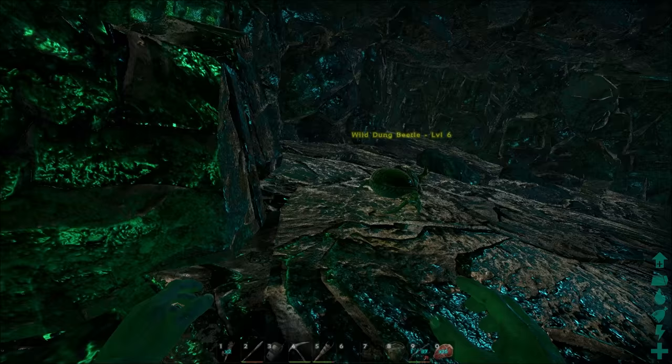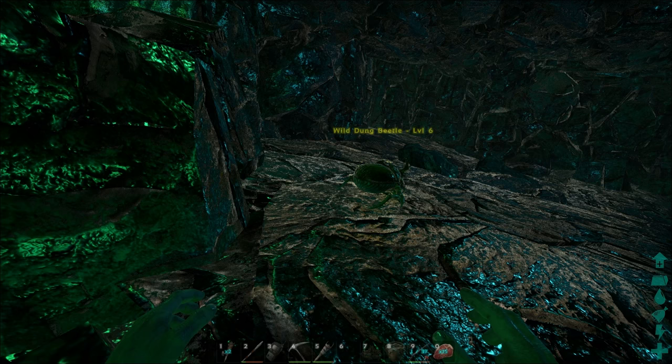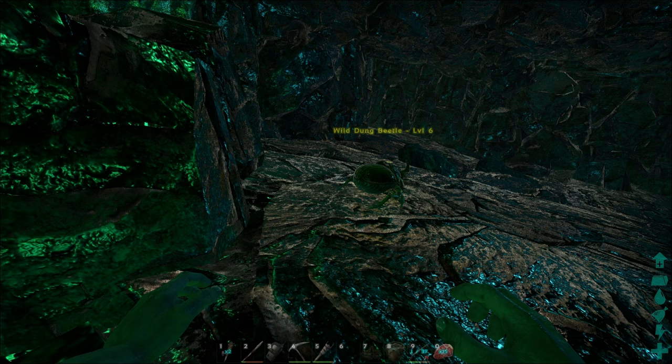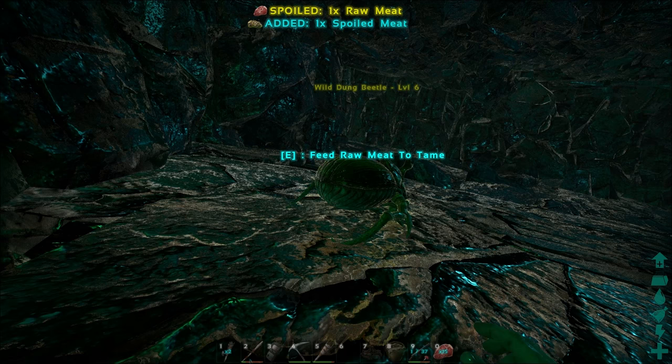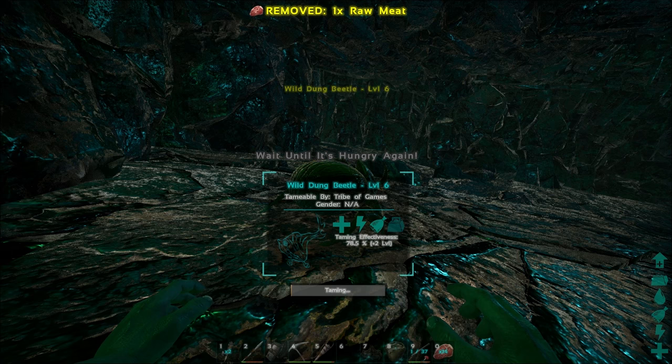To start taming, you need to put the meat into the zero slot. You should preferably crouch, as this allows you to get closer to insects like dung beetles and other dinos without them noticing you. Personal experience — maybe it doesn't work as well for you, but it's a recommendation. Once you position yourself quietly behind the dino, you'll see a 'feed raw meat to tame' prompt appear. Then you click E.